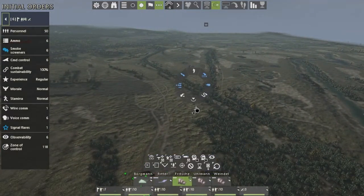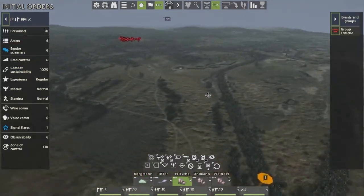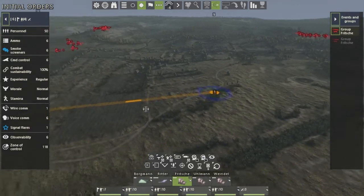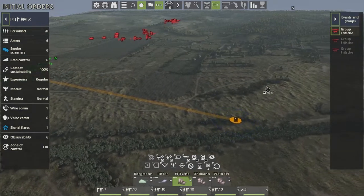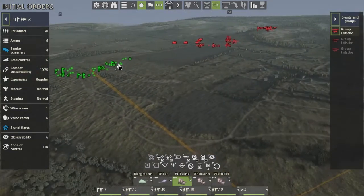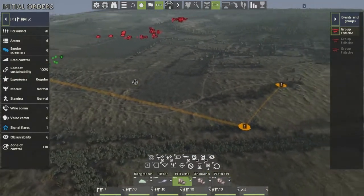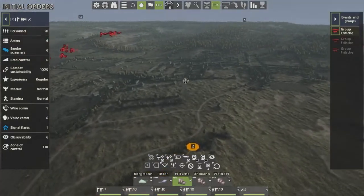We're going to go covert and keep moving all the way until we get into the town around right here. We set them covert — that way they're going to follow the path of most concealment, they're not going to engage, and once they're in position they can begin assaulting the right flank.